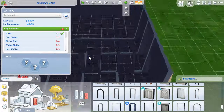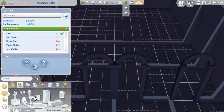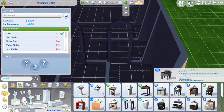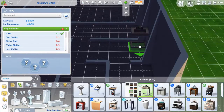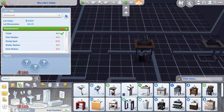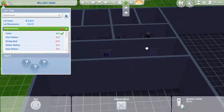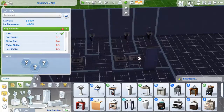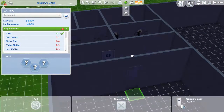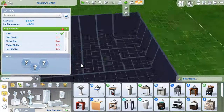We need a sink as always. Let's go to the bathroom segment and get some cool items. I love showing a lot of bathroom gear. There it is! I'm moving things around and fixing things up a little bit. That's what I want to go with. So the bathroom is done — it's going to be pretty nice. And now the chef station!